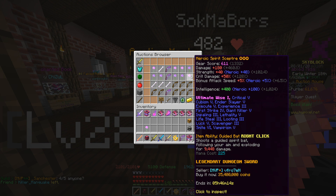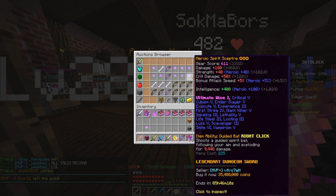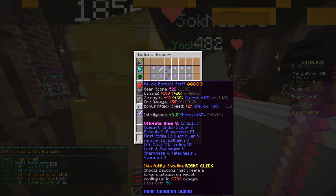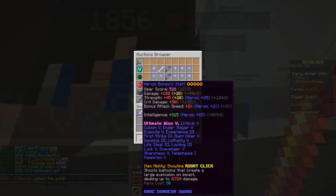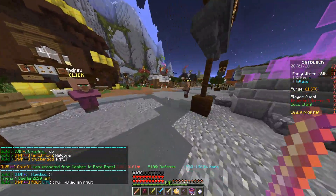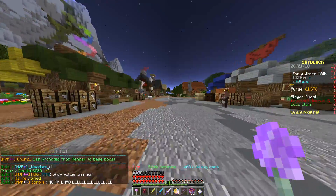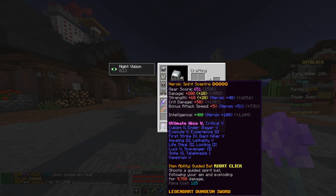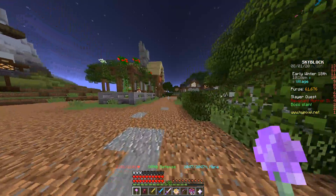For most players who don't have the coins, they're not able to get the Spirit Scepter. But if you can save up and get it, awesome. You can still use Bonzo — just because it's not the best thing anymore doesn't mean you can't use it. It's nice to know going forward they're going to add new items that replace previous ones. The AoE on the Spirit Scepter is massive, which surprised me.